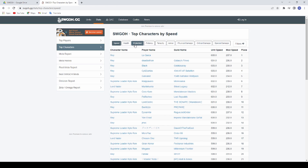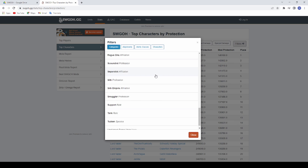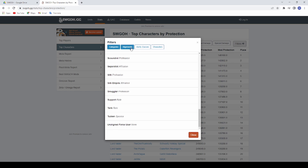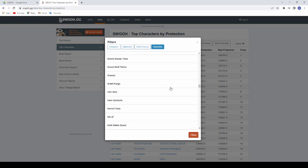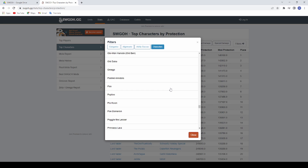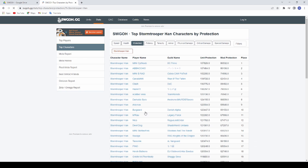In my case I'm actually going to look at protection. I want to look at a specific character, so there are a lot of different filters you can use up here. We're going to go to characters and scroll down — the relevant character right now is going to be Stormtrooper Han. And the Stormtrooper Han with the highest protection in the entire game? Look at this guy — belongs to me. I thought that was really cool.